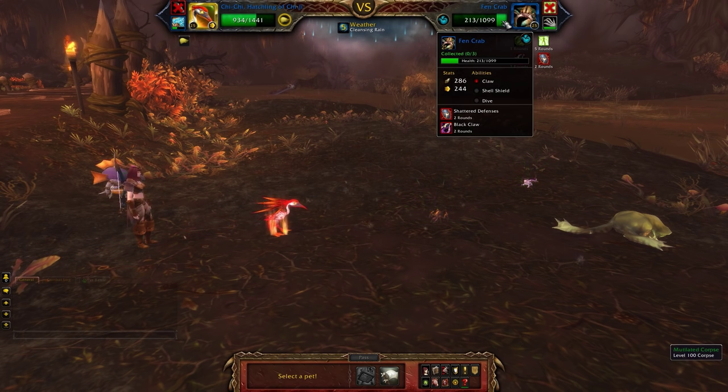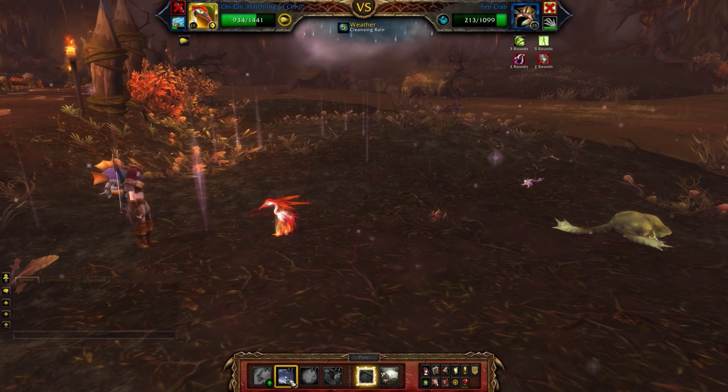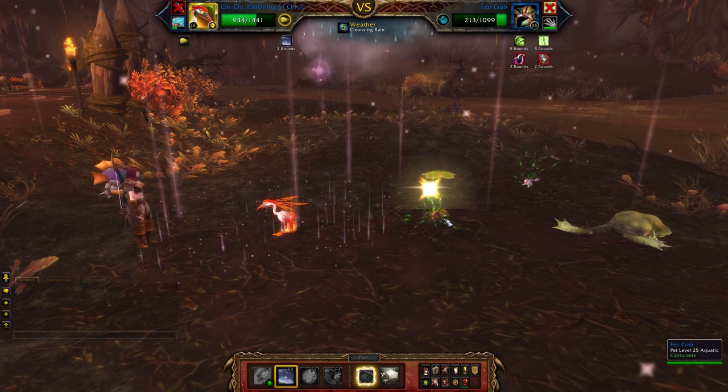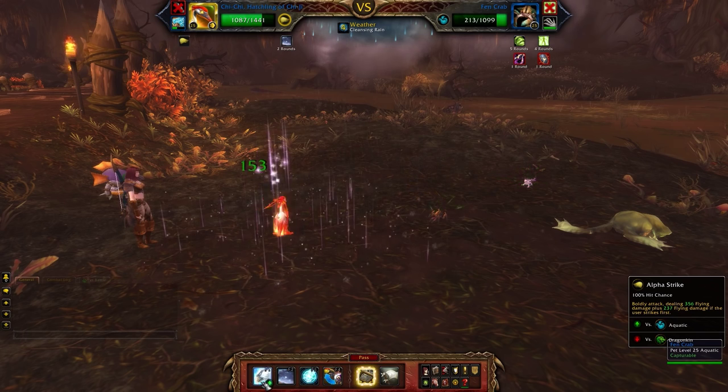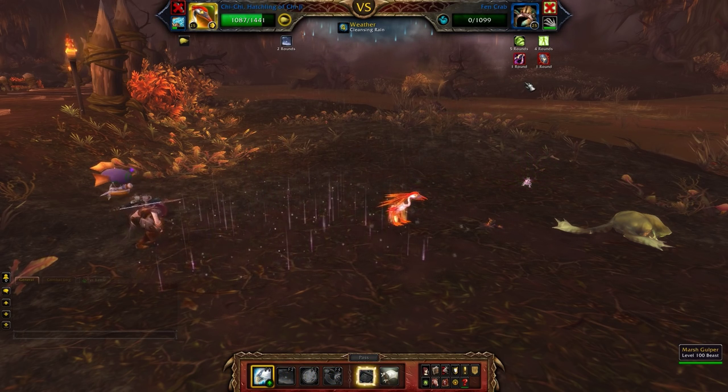Ikky goes down because the Fen Crab has been super-powered with Fel Corruption, and we bring out Chi-Chi, Hatchling of Chi-Ji. I like to keep Tranquility up at all times, especially because he's already taken some backline damage, so that should top him off. Then I'm going to use Alpha Strike to finish off the Fen Crab.